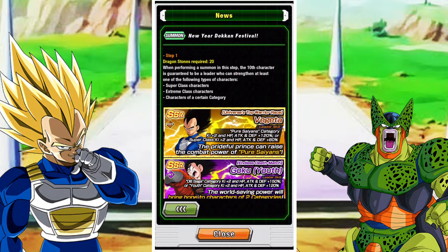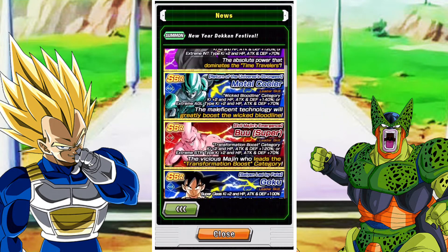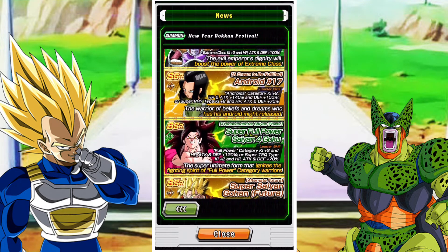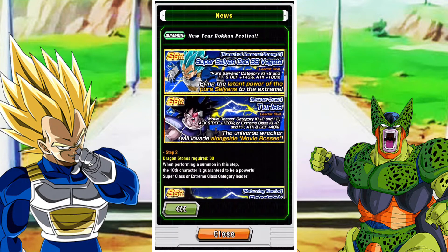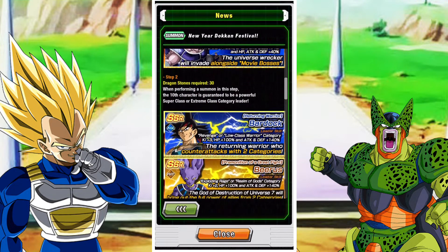This year is a bit different, but the first step is only 20 stones and guarantees you one of these category leads. They're a little bit older category leads but some of them are really, really good. We've got Freeza and Goku who recently got their EZA, and a lot of these units are expected to get EZA.